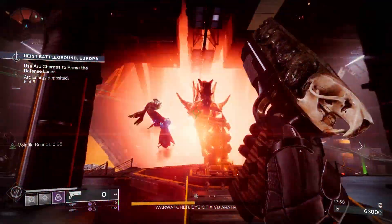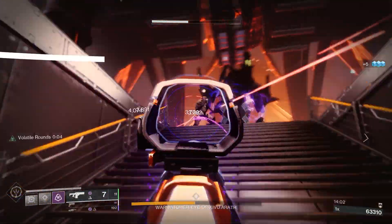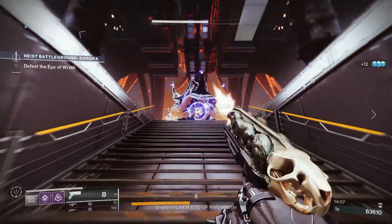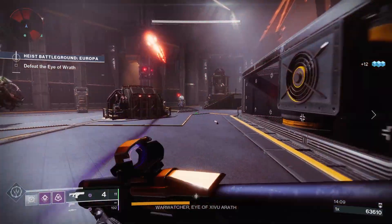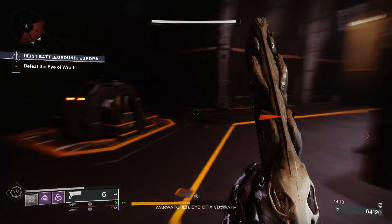You may be wondering how to get the Rat King Catalyst. This one is a random drop from Nightfall Strikes. We don't really know the precise drop rate but it is pretty rare. Best thing to do is have Rat King either in your inventory or in your vault and then run Nightfall Strikes, and the Catalyst will drop for you.